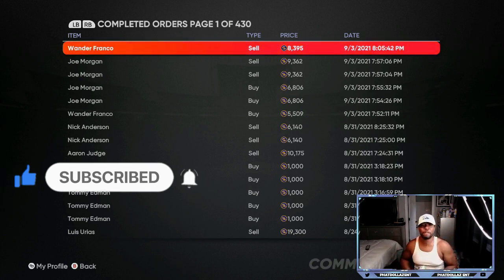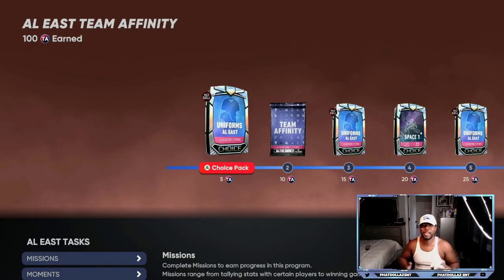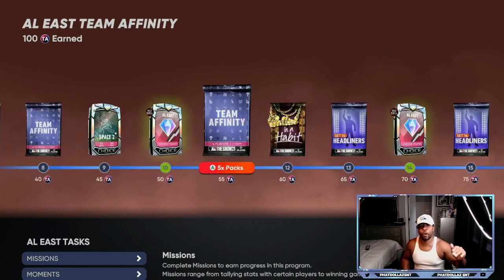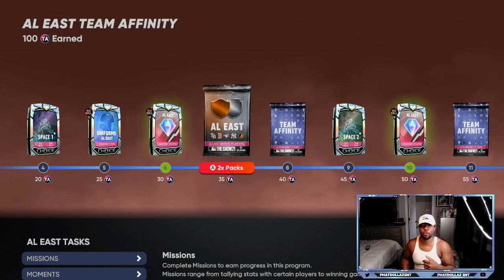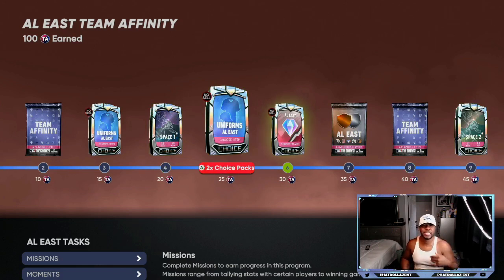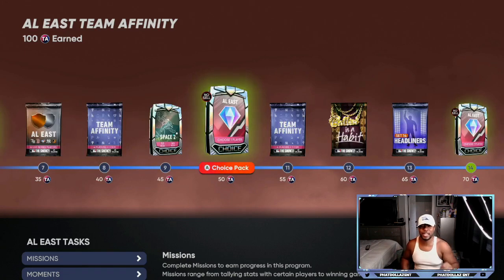Drop a like on the video and let's get into the method. Now getting into the Team Affinity method, there are a couple of things that matter. Do you want to finish the entire program all the way through, or do you just want to get some free 98 and 99 overalls? Doing the moments, collections, and some exchanges will already get you two diamonds unlocked. So if you only want two top players out of the program per division, your team should be pretty decent already — but adding more is going to make your team even better. I'm going to show you the fastest way to do it.